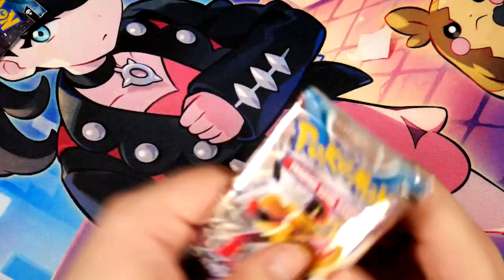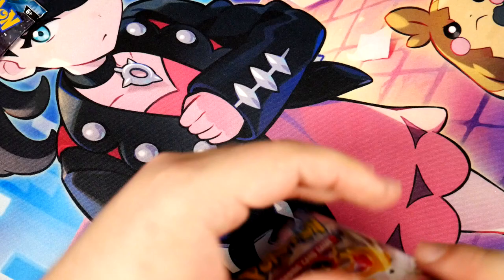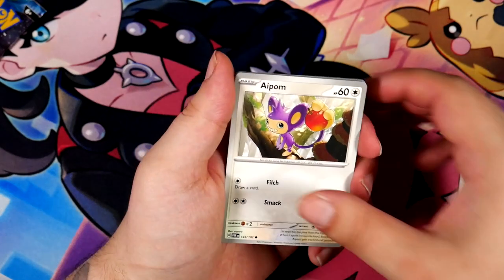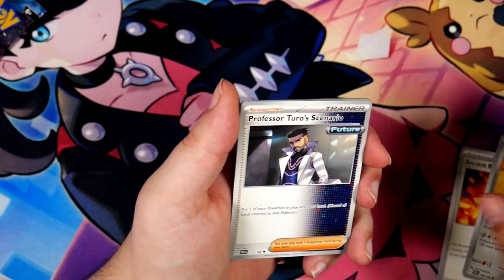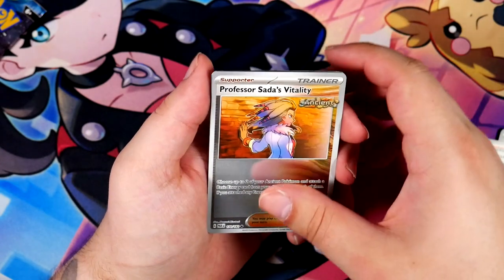Three booster packs left. Let's see if we can get something else — I think that might have been the last pull we're going to get. Although I would be happy to be surprised. You got an Applin, a Pansage, Ancient Booster Energy Capsule — that's a mouthful. Professor Turo Scenario. I actually prefer Professor Turo's special illustration over Professor Seda's.